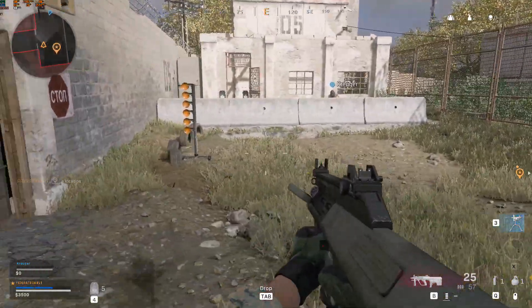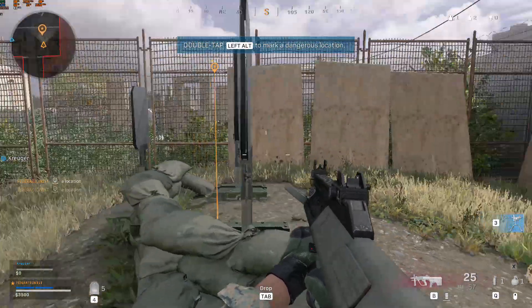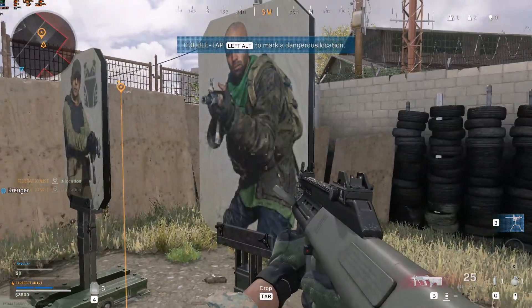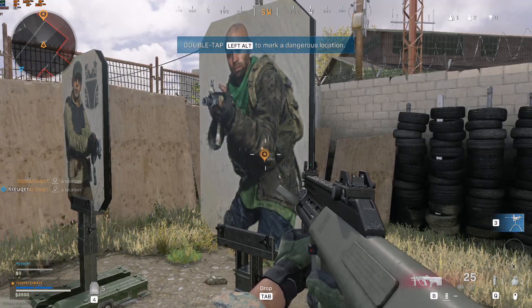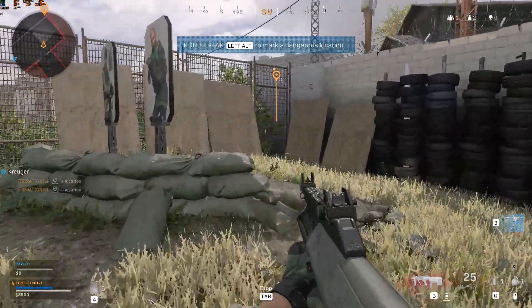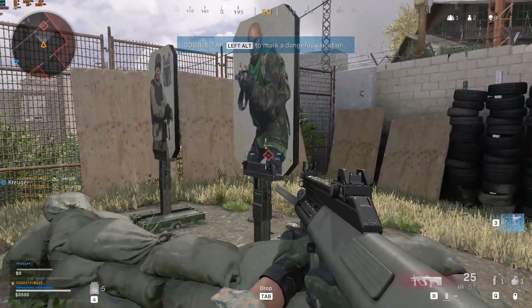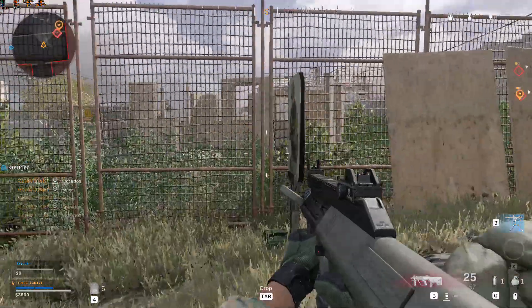You can also ping hostile areas for your team. Ping the targets as hostile. Moving. Copy. Disregard last. Copy that. Moving. Disregard enemies in the area. That's the way. Enemies in the area.